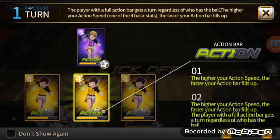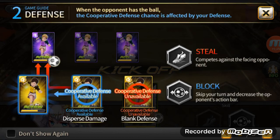When the opponent has the ball — steel competes against the facing opponent. Block lets you skip your turn and lower their bar — you lower their speed basically.